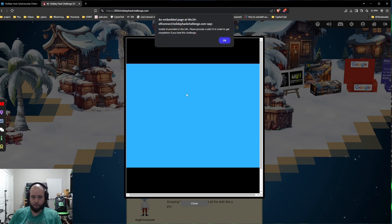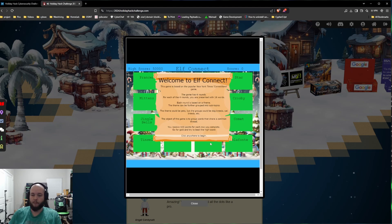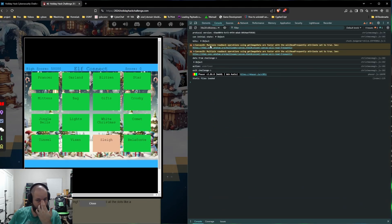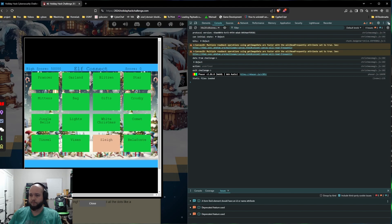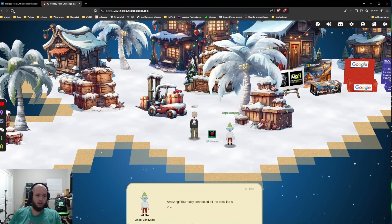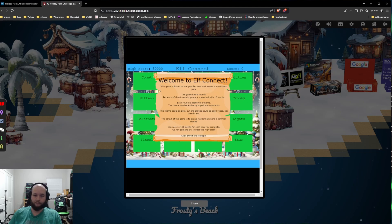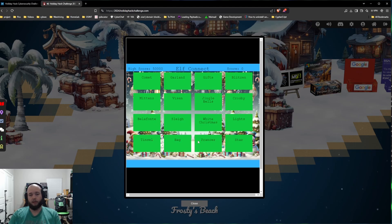But then once you get to Elf Connect, this is something new I've been running into. If we go to inspect, console, pulling up some errors. Yesterday whenever I was running into this, it wasn't allowing me to do anything. What I did to fix it was I just reloaded it. And now I don't get it when I go to Elf Connect. So Elf Connect is cool — it gives you these word lists, and you're supposed to go in and complete them. You're looking for four groups of four that have something similar.